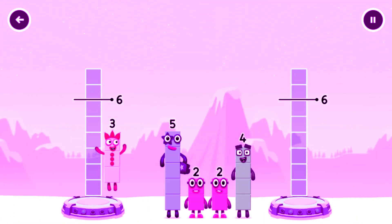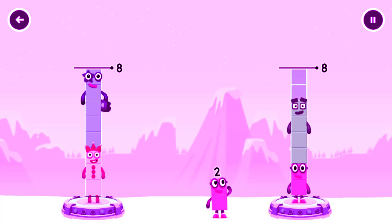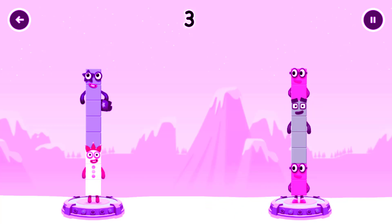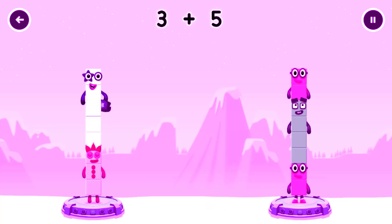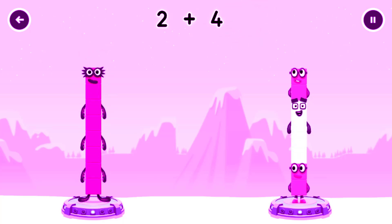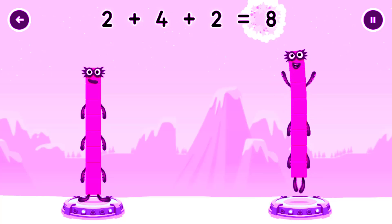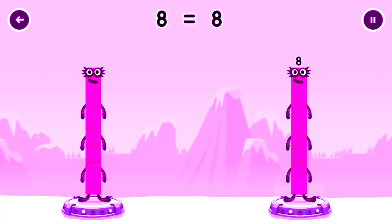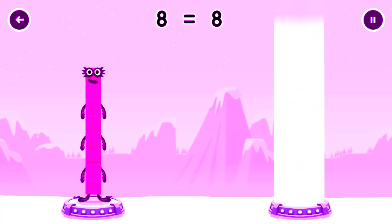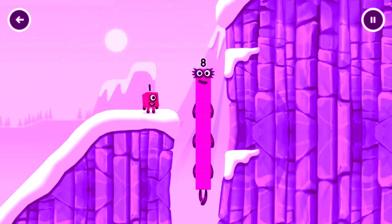Share the number blocks evenly to make two groups of eight. Five, two, four, two, six. 3 plus 5 equals 8. 2 plus 4 plus 2 equals 8. 8 equals 8. I am 8! Fantastic!